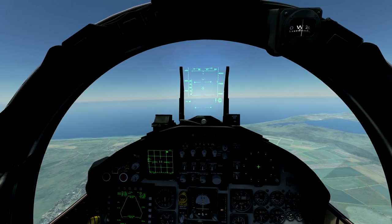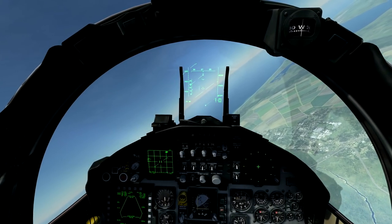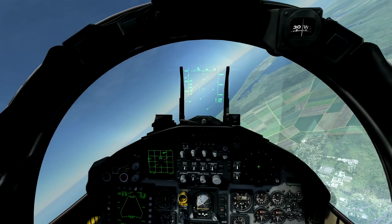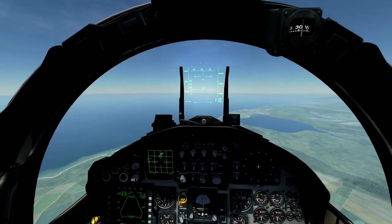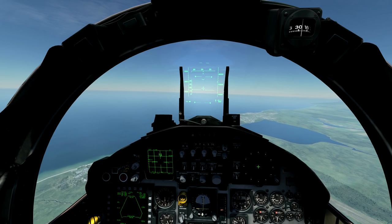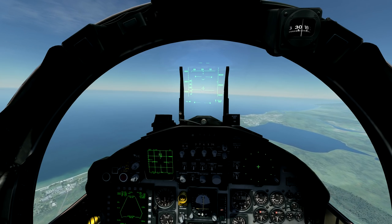And then we have a target out there. These are going to be non-manoeuvring targets, so we're going to slew our radar using the keys that you have bound — these are the keys just to the left of right shift on your keyboard. We're going to move up, slew over our target, and lock, which you can do by pressing Enter or a custom bind on your keyboard.